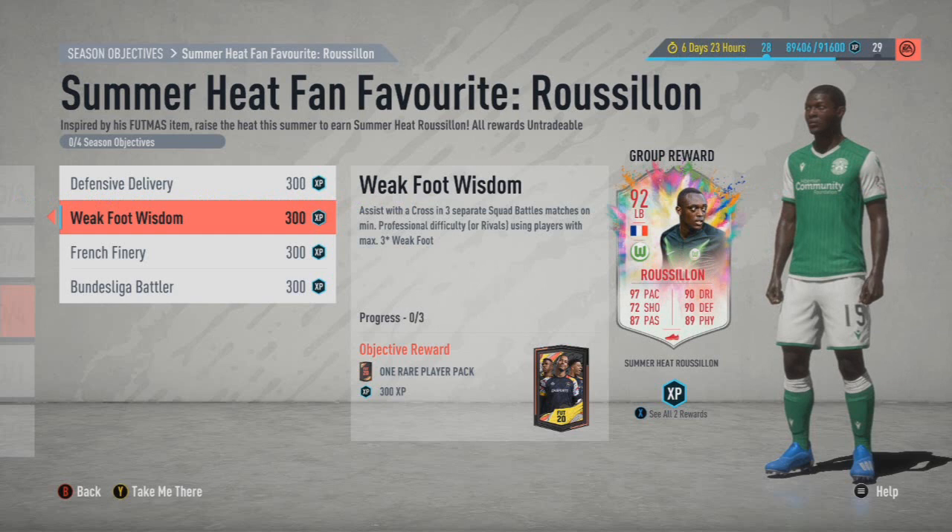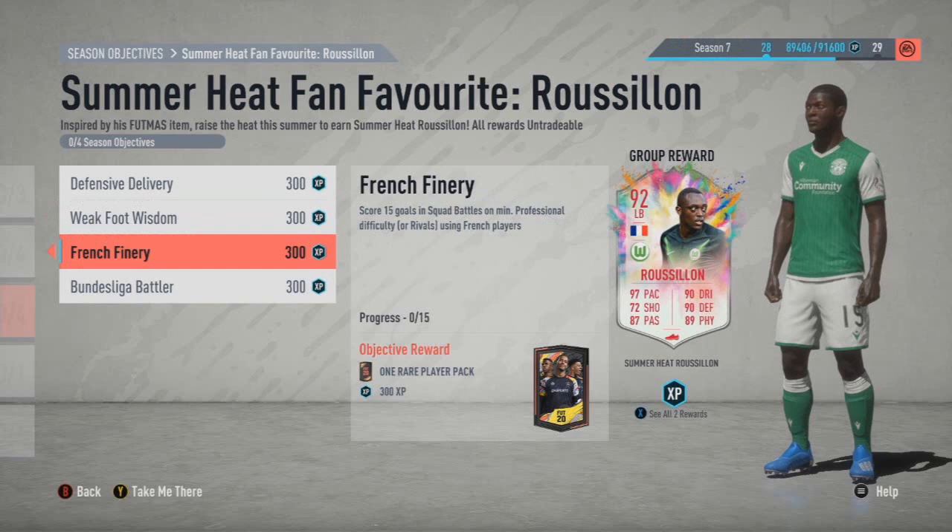Weak Foot Wisdom: assist with crossing using a Pro with max freestyle weak foot. That one's going to take a little bit of effort, so have a look through your team for who's got three-star weak foot max. I think my team's a bit tough defensively — I'd have to look at centre-backs or right-back perhaps, like Seifblanc or Carlos Alberto in that bracket.